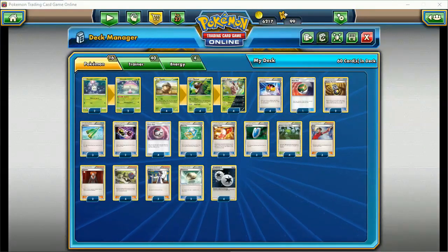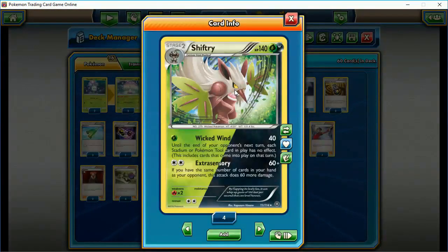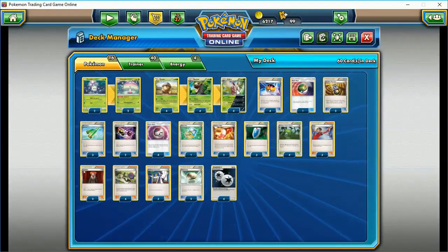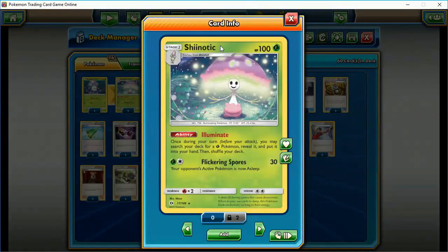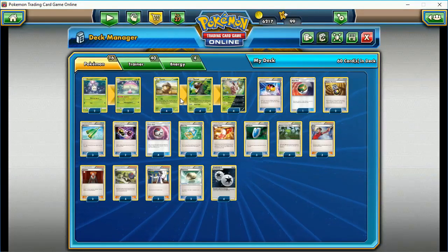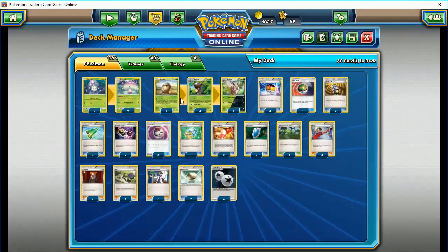I'd like to talk about the cost of this deck. This is a Shiftry Shinoctic deck, and you should be able to get a 4-4 line of Shiftry for one to two packs of Sun and Moon. For a 2-2 line of Shinoctic, you can get these actually in the theme decks, so you shouldn't have to spend any cards on that — or if you do, it's probably one to two packs. So for most of these cards, other than the staples, most of it will cost you somewhere between two to four packs. That's a pretty good deal.